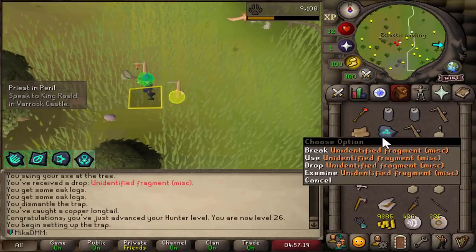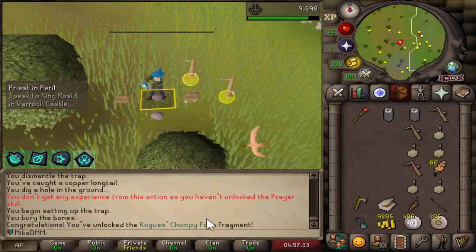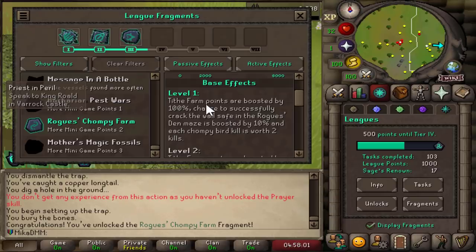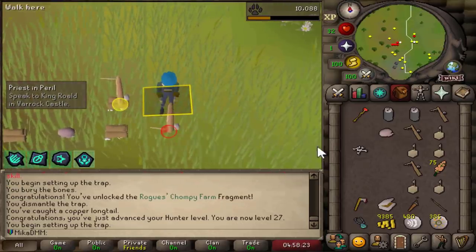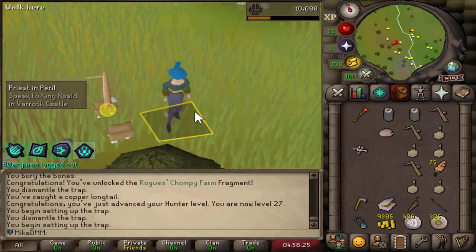I got another miscellaneous fragment. Let's quickly open it and see what this is. Rogue's Chompy Farm. Tide farm points are boosted by 100%, chance to successfully crack the wall safe in the Rogue's Den maze is boosted by 10%, and each chompy bird kill is worth 2 kills. I was wishing that would be something to do with chin chompers — I was very wrong, but at least we got another fragment.